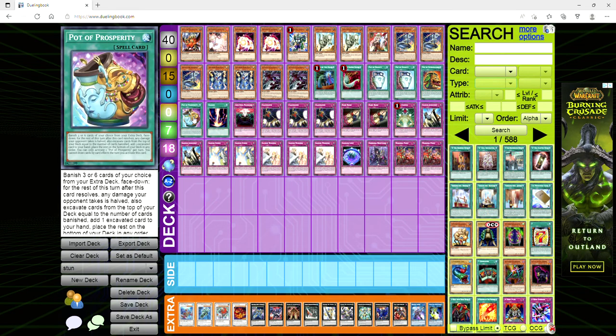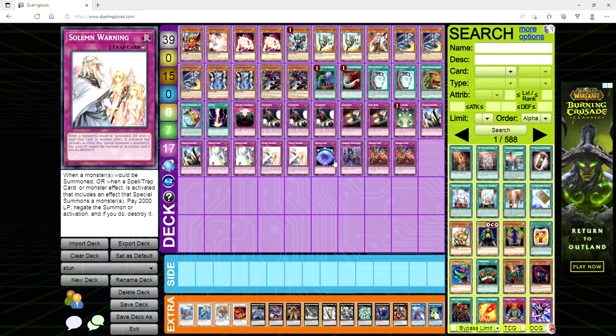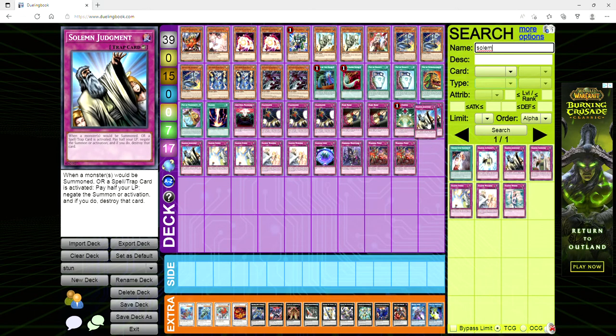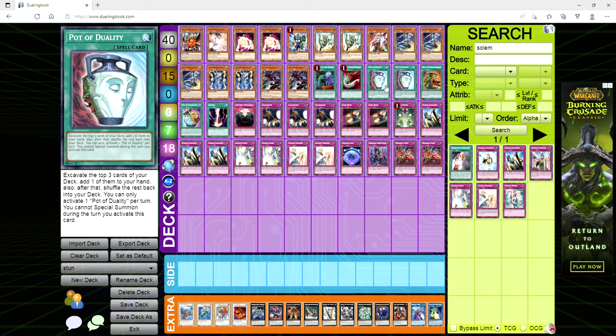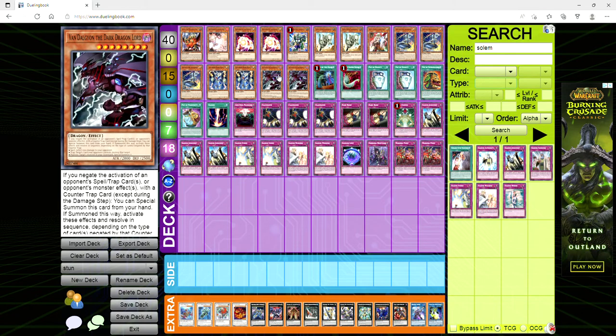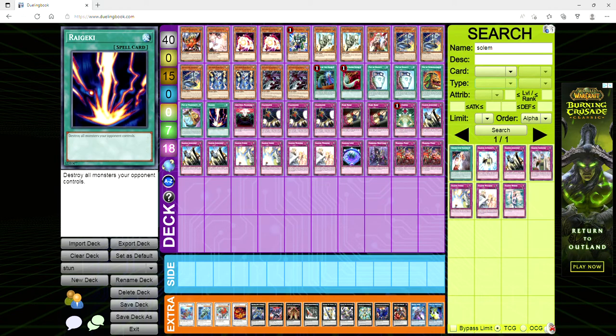We're playing nine counter traps, which is just utterly bananas. For spells: one Called by the Grave, one Feather Duster, two Duality, one Extra, one Prosperity, one Raigeki. I don't know if this guy was on a budget. This is actually supposed to be three Solemn Judgment, two Warning, and two Strike — I apologize about that. He's got one Prosperity but maybe couldn't afford three, so he played one Duality and one Extra. Honestly, I'd cut the Extra and play two Duality and two Prosperity — getting one of six is strictly better than one of three or drawing two. And Raigeki makes sense because people play their stuff in defense to play around Lightning Storm.